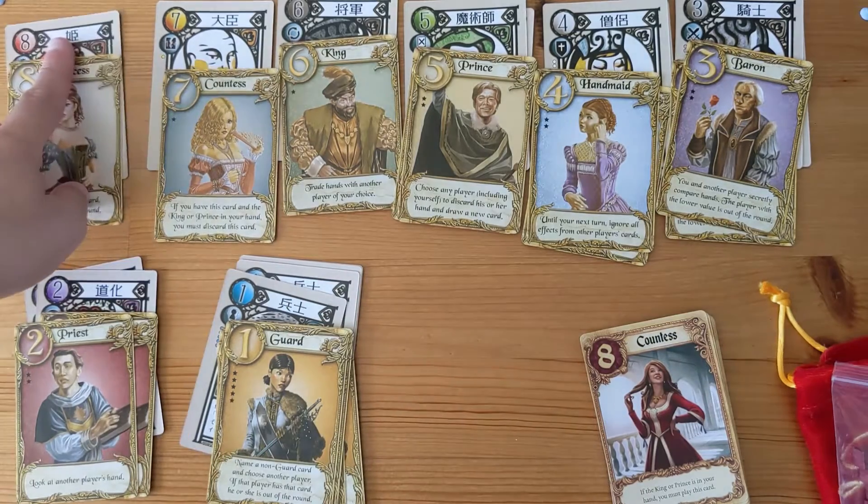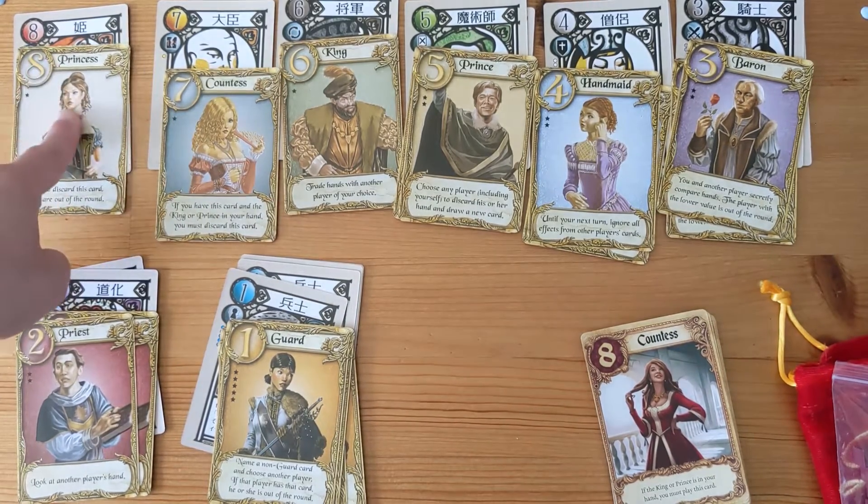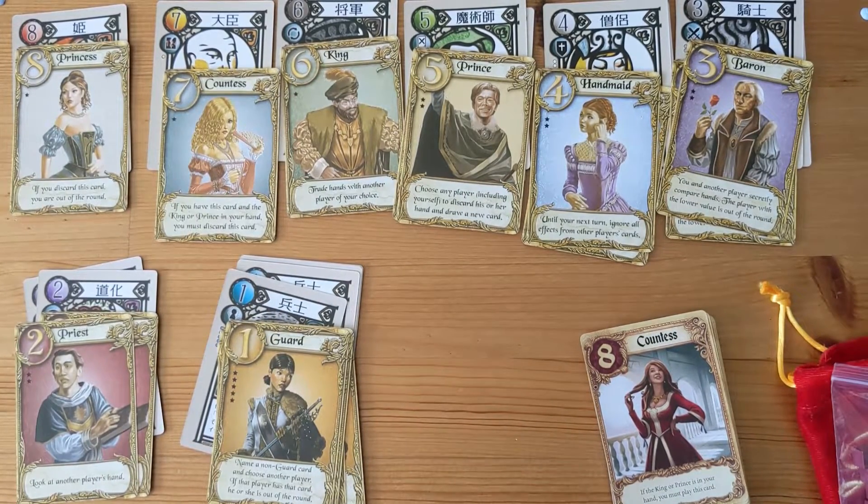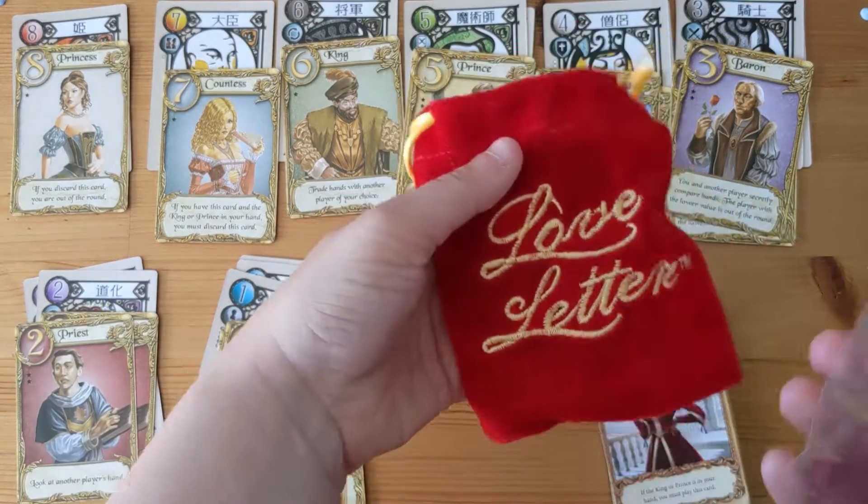You might notice there's a princess, a prince, and a king — and you might wonder, where's the queen? Because AEG made this part of a shared world. There are five games in this world and this is one of them. The previous game that came out before Love Letter had the queen imprisoned, so that's why the queen is not there. That's the AEG version of Love Letter.